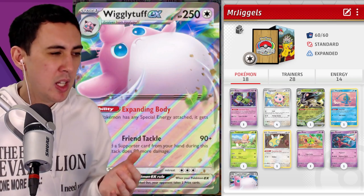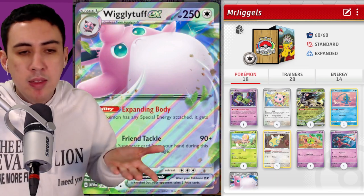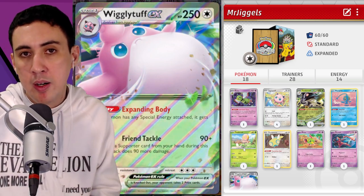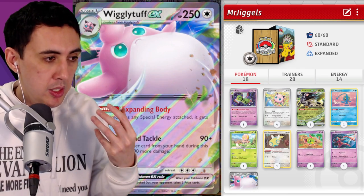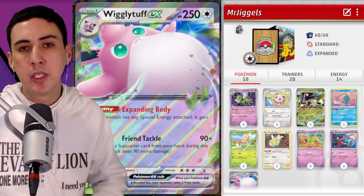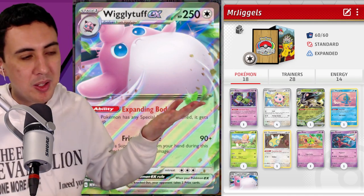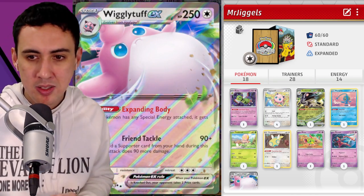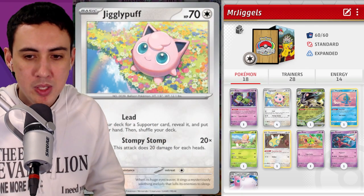The attack requires three colorless energy for 90 damage, plus 90 more if you played a supporter. Both the ability and the attack have conditions, but they're very compelling — you really want to be using a supporter every turn anyway, and requiring all colorless invites the use of special energy like Double Turbo. This card hasn't seen a lot of play, but as a thank you to a generous Twitch viewer named Mr. Jiggles, we've built a deck around it since Jigglypuff is one of their favorite Pokemon.